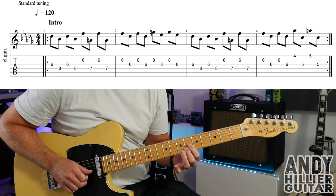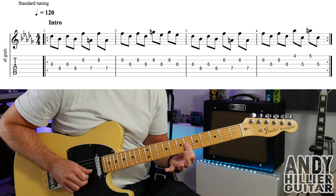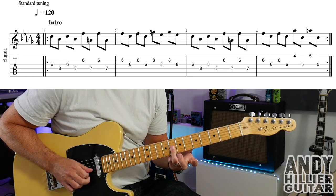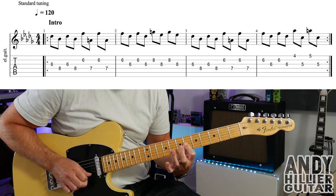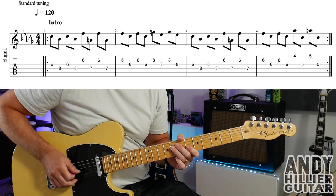Into bar two, and we're going to play B6 and G6, and then B6, and then G6 again. And then B8 and G8, and then B8 and G8 again. So bar two slowly. So bars one and two together.